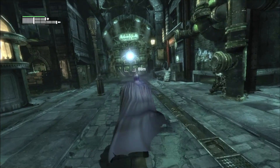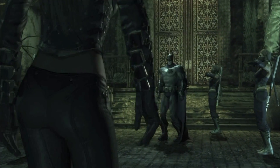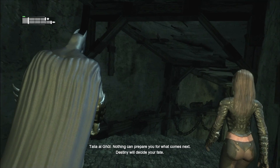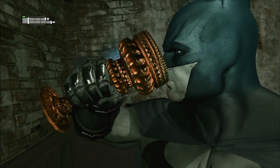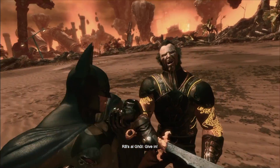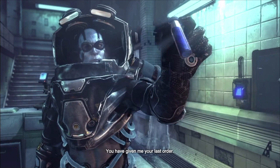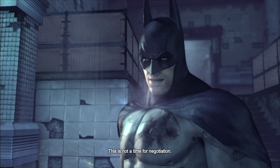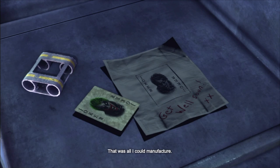As Batman descends into the sewers and abandoned Wonder City, he gets close to dying from Joker's blood but reunites with his old love Talia, who is also Ra's al Ghul's daughter. Batman agrees to take a trial to become Ra's successor, receiving a drink that temporarily heals him. After passing the trials, he fights Ra's and takes his blood, returning it to Freeze. But Freeze demands Batman save his wife first, leading to a fight. After defeating Freeze, they realize Harley stole the cure while they were fighting.